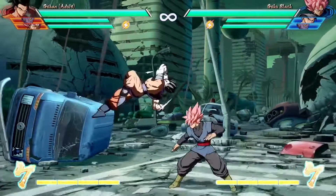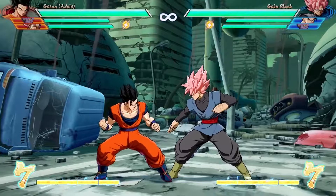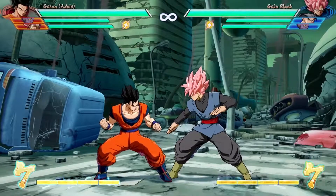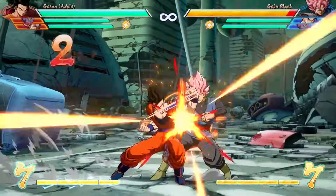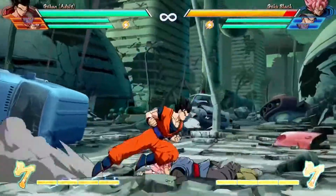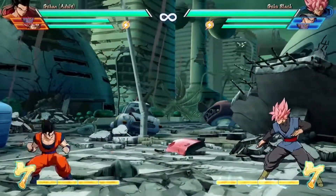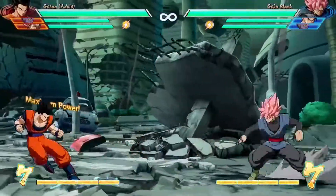Here's his regular special move — this is overhead. Every character kind of has a standalone overhead as a special move, like Goku. So he can do this during his string and mix it up. If he does the medium one, it crosses up slightly, and if he does the light one, it stays in front. And the EX one is a hard knockdown.